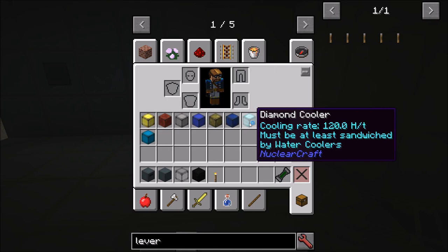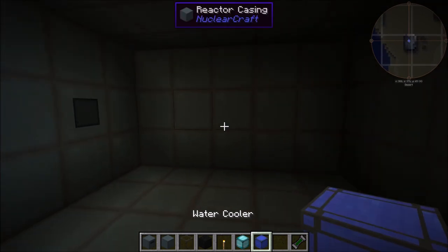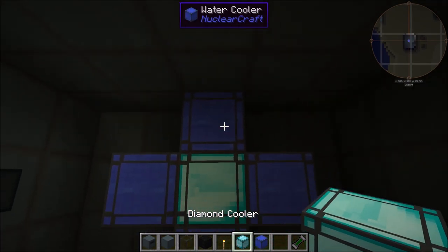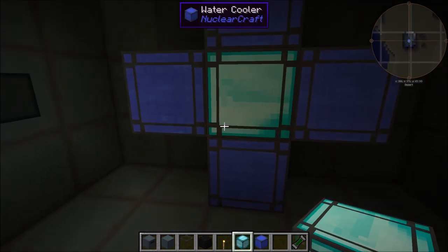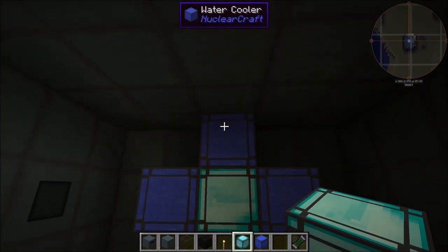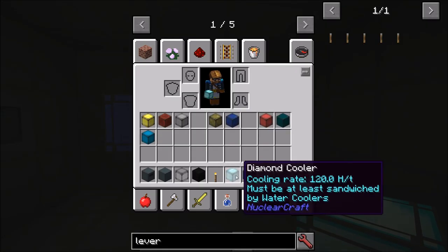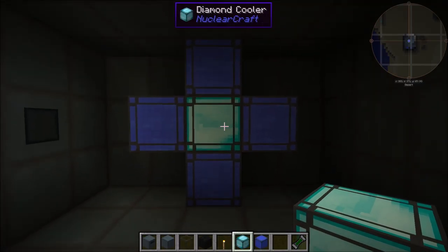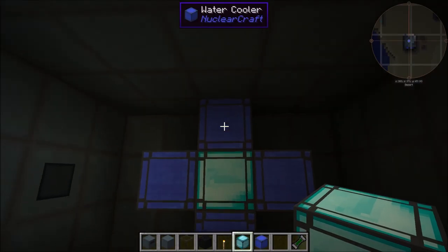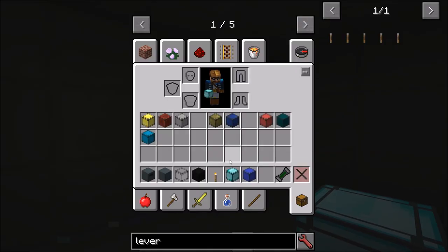The diamond cooler needs to be sandwiched by water coolers. 'Sandwiched' means it has to be in the same plane and between water coolers on all four sides in that plane. If I ever add anything new that says sandwiched, it means this. The diamond cooler must be sandwiched by water coolers, and if it is it will cool down for 120 heat per tick.